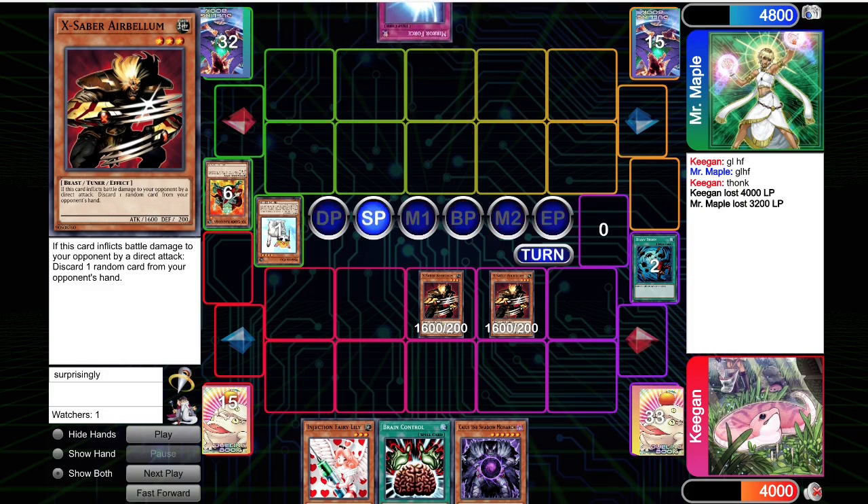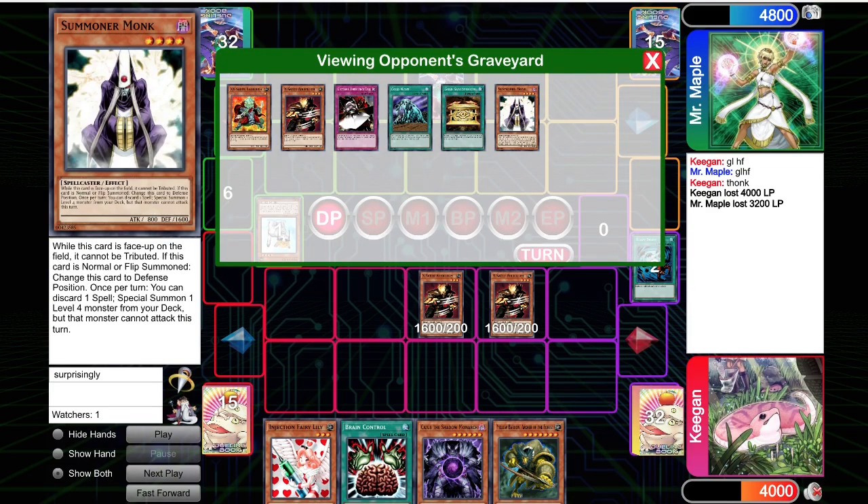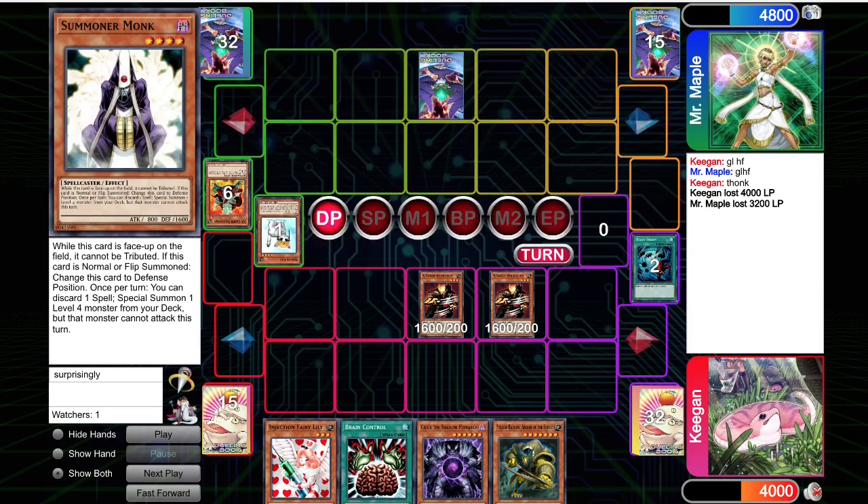The opponent top decks Mirror Force, so I'm in a situation where I can attack directly with both my monsters, summon the Injection Fairy Lily to go for game, or tribute one of my monsters for Caius and banish their lone back row. Do I want to play around Torrential or Mirror Force? If I tribute someone for Caius and they have Bottomless Trap Hole, that also sucks. I like to go for a very safe play — just two-turn clock my opponent. Airbellum attacks directly. They Mirror Force.